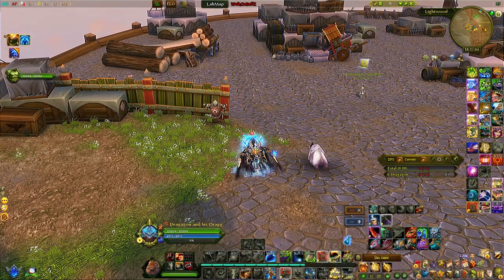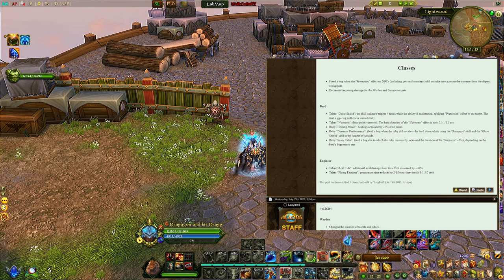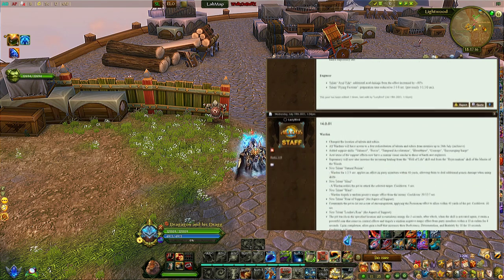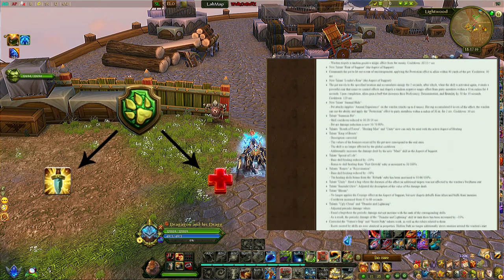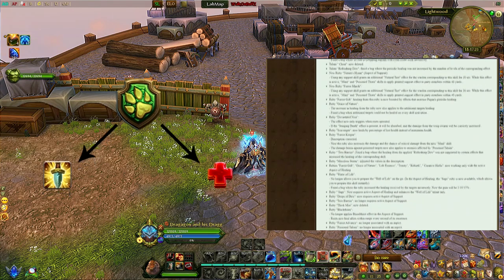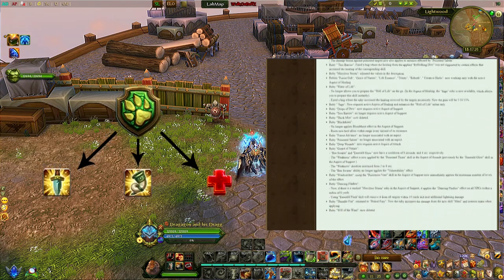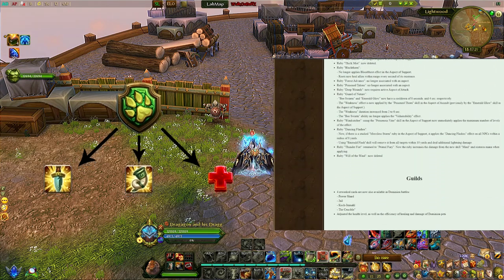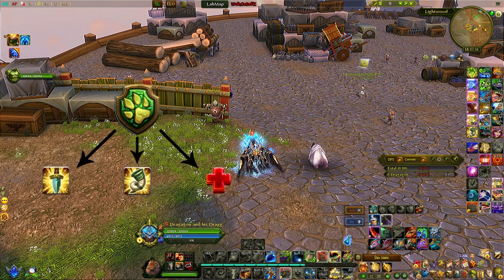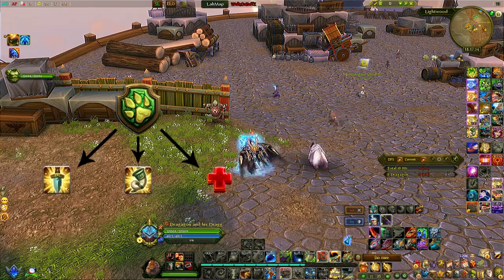Hello there, welcome to another video. This is Dragagon. Today we're going to be covering the Warden Support — a new role in the Warden class introduced in the 40.1 update. It brings a lot more flexibility and versatility to the Warden class. The Warden was previously only a DPS and healer class, but as of 40.1 it now offers three roles, and the support brings a lot of extra toolkits.